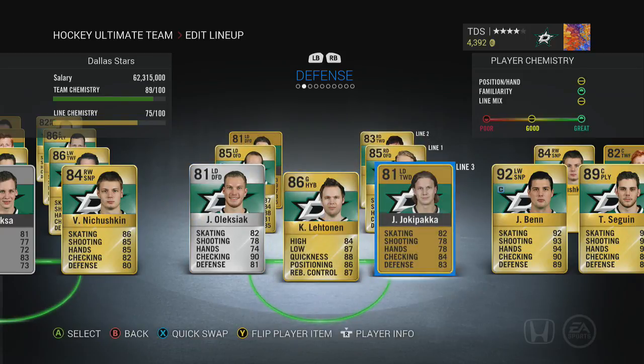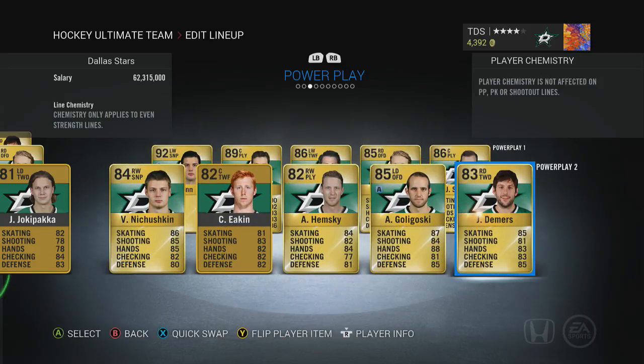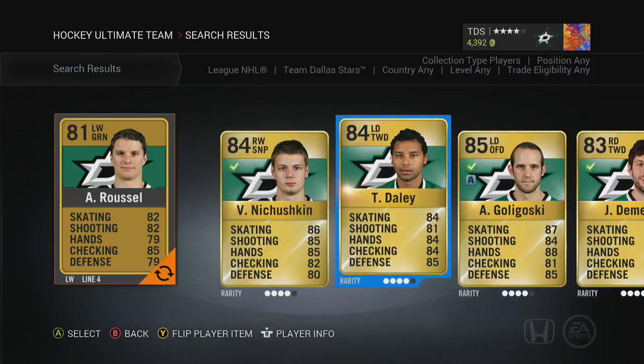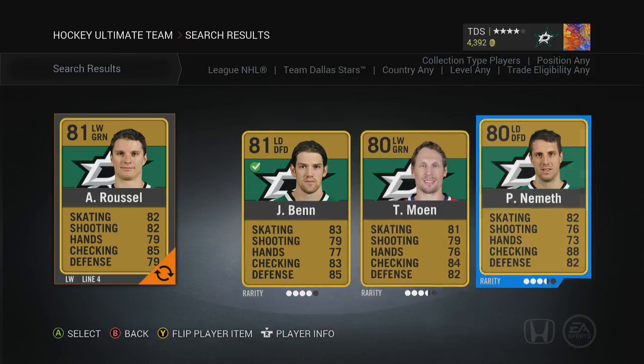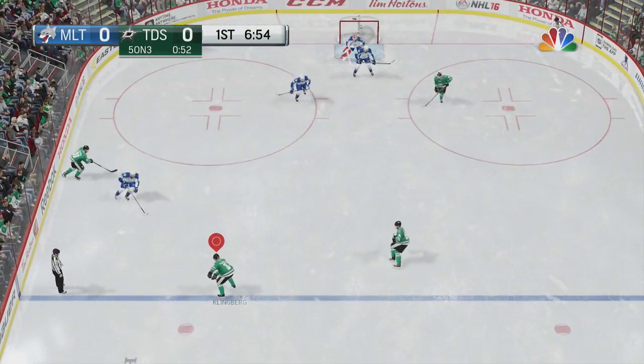Daly is on this team but he's not actually on Dallas anymore — he's on Chicago now. And Odou is not in the game; I tried looking for him and could not find him. That's their team and that's where their power play was set up a few days ago. If you just want to complete using Dallas Stars players, Daly, Moen, and Nemeth are in there as extras you could use.